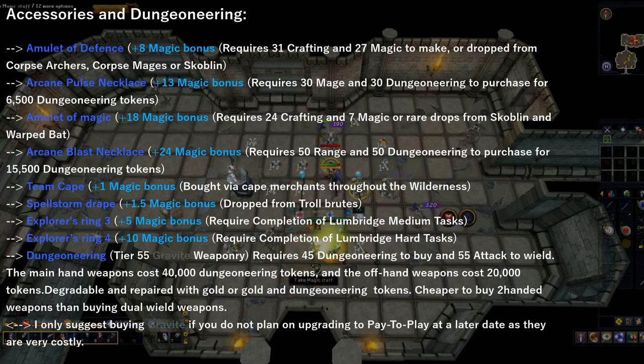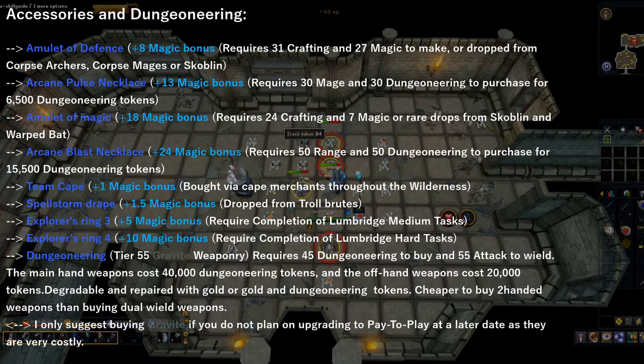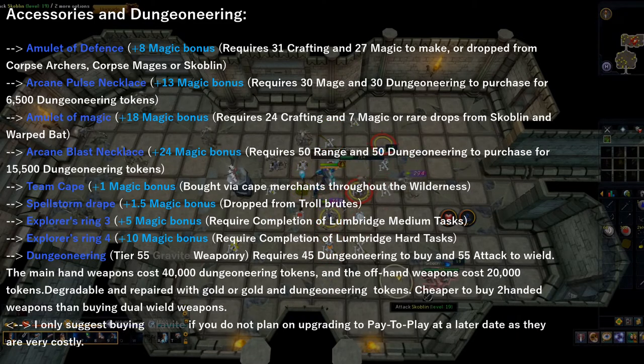The next amulet I suggest, which is in my opinion the best free-to-play amulet outside of Dungeoneering, is the Amulet of Magic, which is dropped as a rare drop from Scoblins or Warped Bats. You can also craft one yourself at 24 crafting and 7 magic to enchant it, using a Sapphire, Gold Bar, and Ball of Wool. In regards to Dungeoneering, there are two necklaces you can purchase: the Arcane Pulse and the Arcane Blast, which give respective magic bonuses of 13 and 24. The Arcane Blast necklace is considered the strongest free-to-play amulet in the game, costing only 15,500 Dungeoneering tokens. I highly suggest you pick this up if you're sticking around in free-to-play.